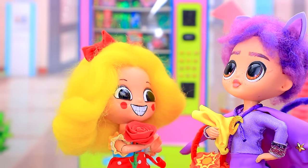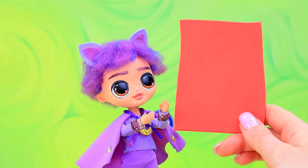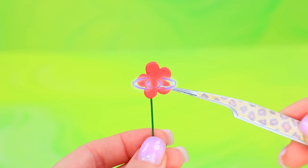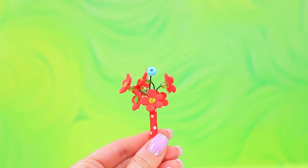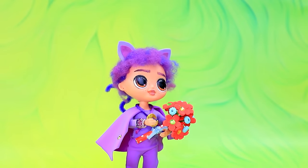Cat nap? It's you. Want to go on a date? Yippee! Lalaloo, can you help me make a bouquet? How do you like this color? Perfect. Draw flowers. Cut them out. Glue them to the stems. Arrange them nicely. Choose a ribbon. Tie the bouquet. Here you go. Thanks a lot.